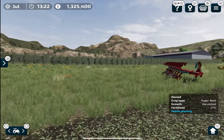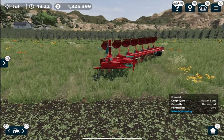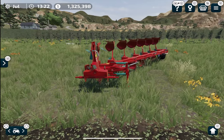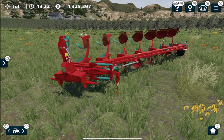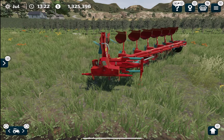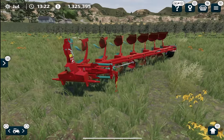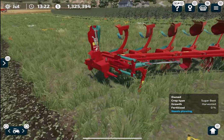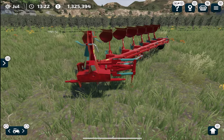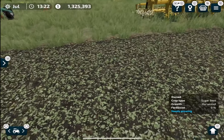Today in this video I am going to show you different types of implements that you can use to prepare your fields in Farming Simulator 23. First of all we have this plow, which is a very basic implement that you can use to prepare your field for planting the next crop. It's a bit smaller than the other equipment we are going to discover, and it's also a new thing in Farming Simulator 23.